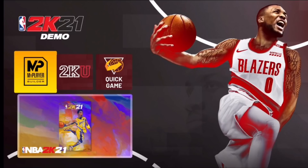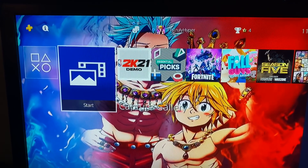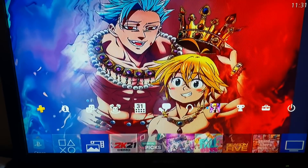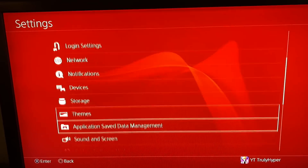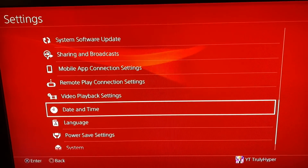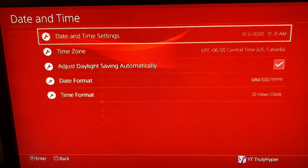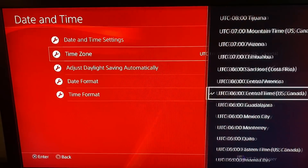Alright, let's get into today's video — how to get NBA 2K21 early. All you guys have to do right now is jump into your Settings. I'm on PS4 right now. Go ahead and jump into your Settings, and once you're in Settings, keep going down until you find the option that says Date and Time.